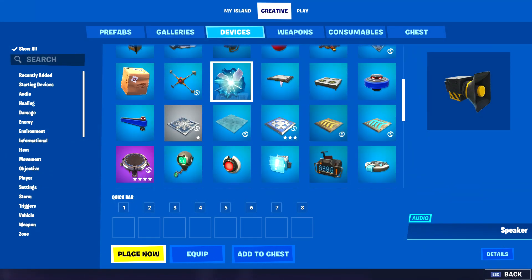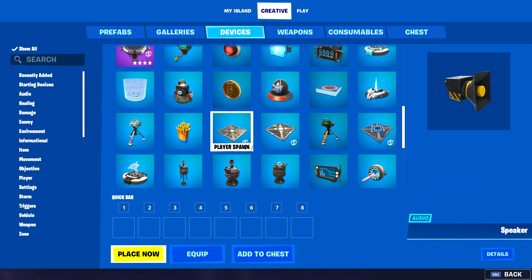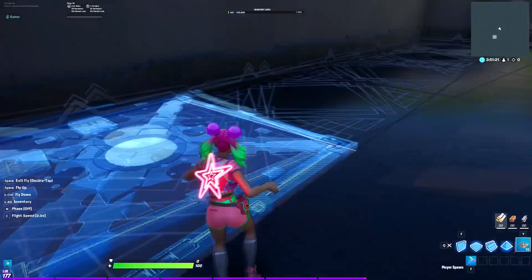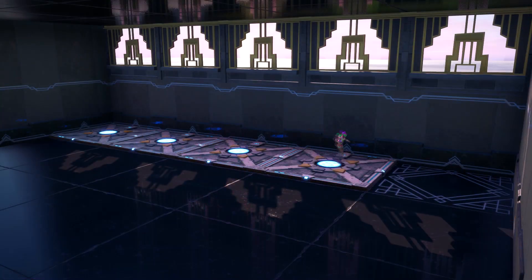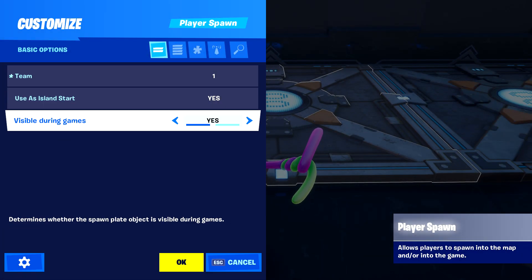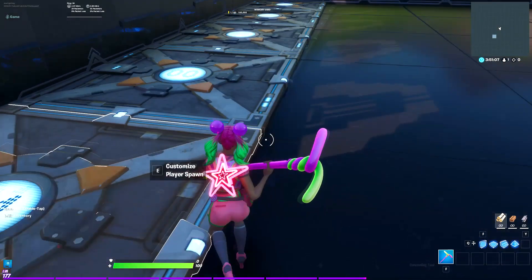I'm going to start with my player spawns. Equip them twice to have ten — five for each side. Once you do that, make sure you adjust them to be invisible and to have one team on each side.